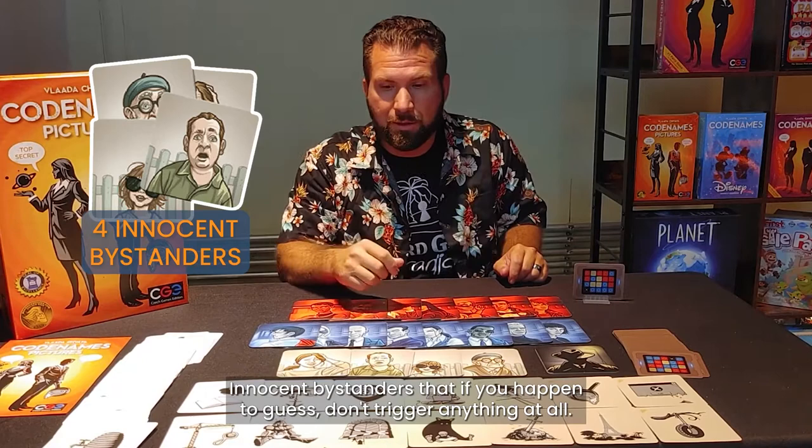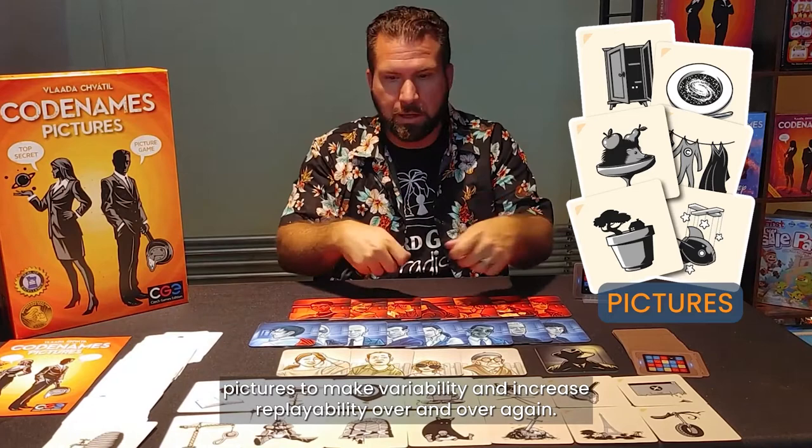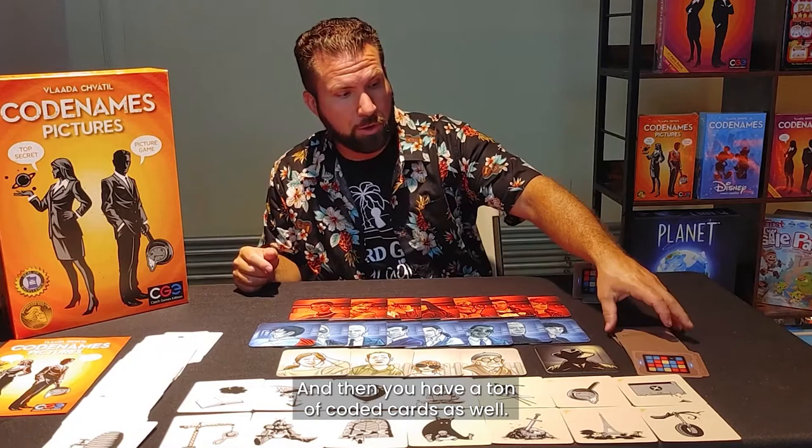Each team will have seven secret agents, and one team will have an additional secret agent they have to meet up with. You'll also have four innocent bystanders that, if you happen to guess, don't trigger anything at all. There's also the assassin, which will end the game immediately. And of course, a ton of pictures to increase variability and replayability.